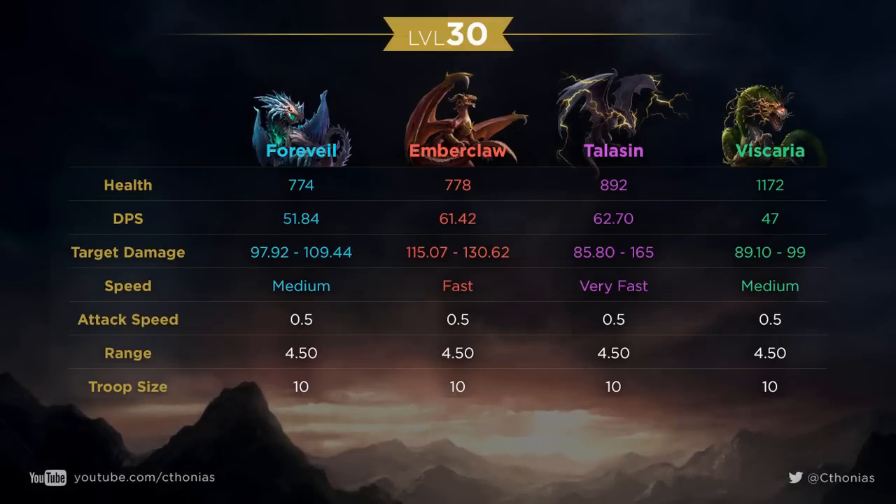Since I have them all to level 30, let's take a look at what we do know about them. You can see the health, DPS, target damage, speed, attack speed, range, and troop size that you can get from their website. I'm not exactly sure what troop size is for, considering you can never really put another dragon into a troop slot — although that would be interesting to have all four dragons on a battlefield. But let's take a look at the stat speed: medium, fast, very fast, medium. What does that even mean?